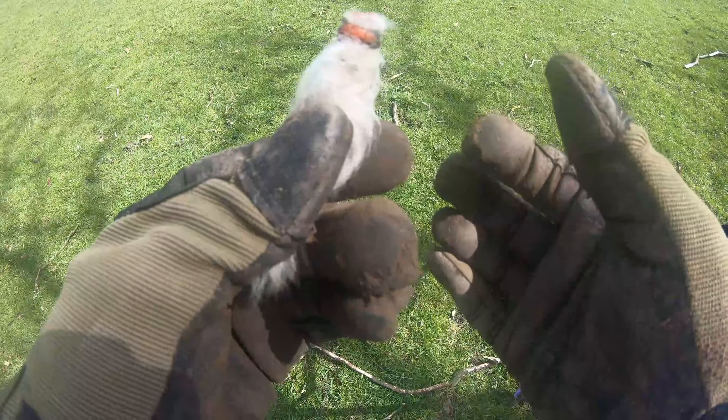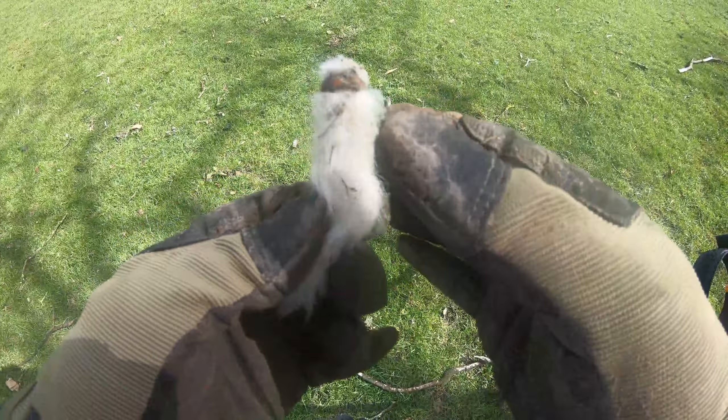I think that's a lamb tail. It's got a little band round it — you can see the bone and marrow. I'm sure they do this and it drops off, don't they. A lamb tail — how cool is that? Take that, could be good luck.